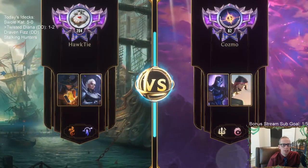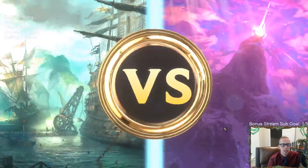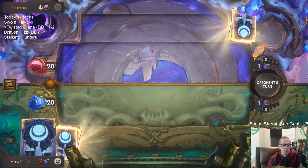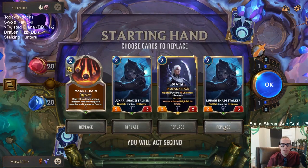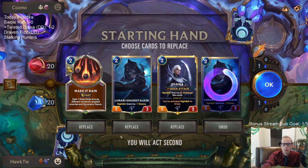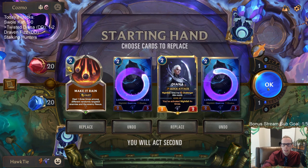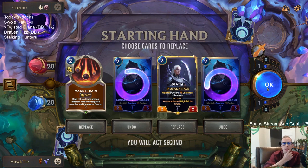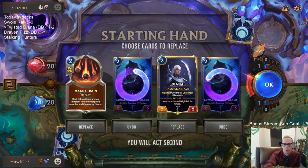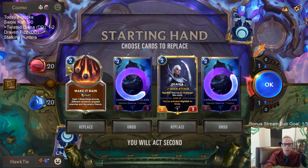I could see changing out the Lunari Dustbringer. I don't think you should take out Make It Rain - the Make It Rains have been awesome for us. But they are not as good without Kegs, I will admit that. Let's get rid of the Shade Stalkers. This is going to be a tough matchup - we're playing a lot of smaller units and Shen Fjord is great against smaller units.